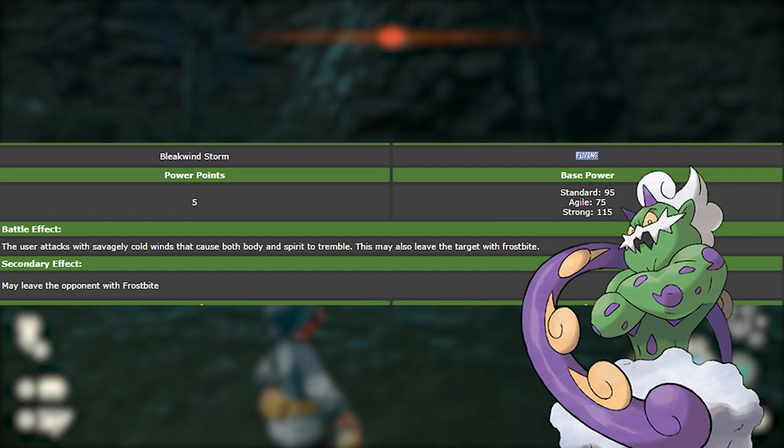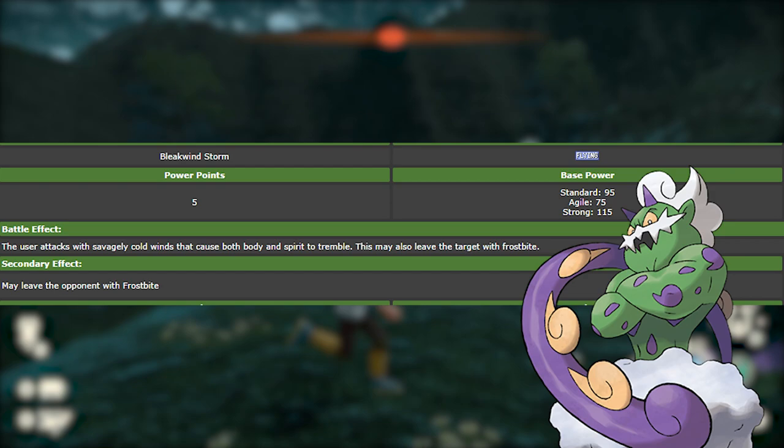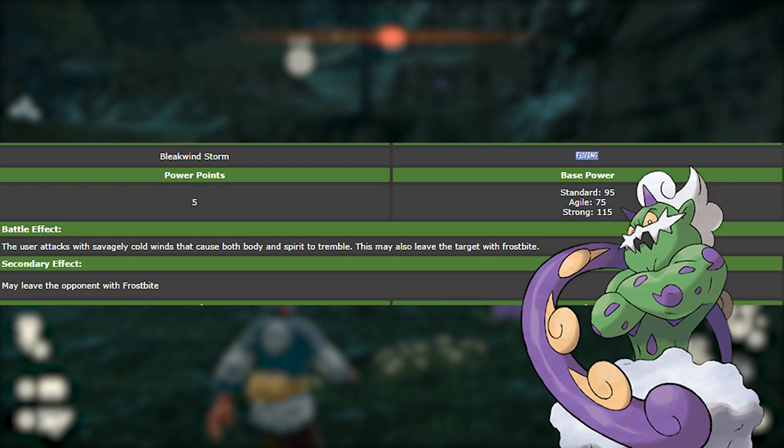If Frostbite sticks around, this could be a really amazing move as it allows potential for Frostbite to be inflicted, and it gives Tornadus a flexible move it can use whether in Tailwind or out of Tailwind. The accuracy is a little lacking but it does strong damage, and the ability to inflict Frostbite is really cool. So Bleak Windstorm is number 5.